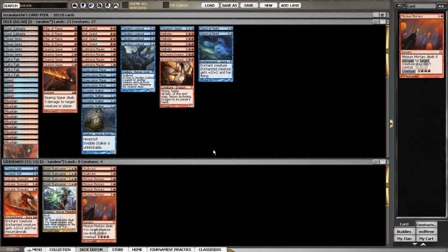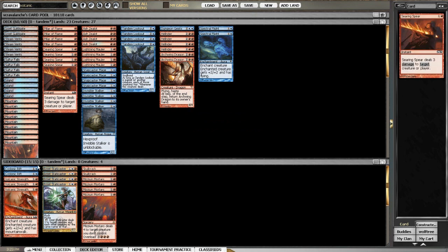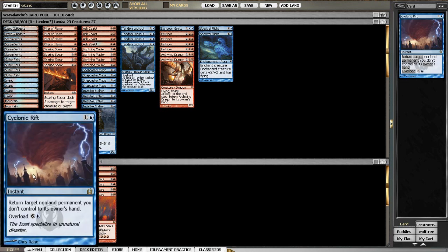Hi there, it's Kevin with roguedeckbuilder.com with an updated list of the Lookout Hellrider deck. I made some changes — I took out the madcap skills because the creatures were a little too vulnerable. I don't want to be two-for-one'd. Between just two spectral flights in the main board and three volcanic strengths in the sideboard, that's a good number of enchantments — I'd never want more than five.